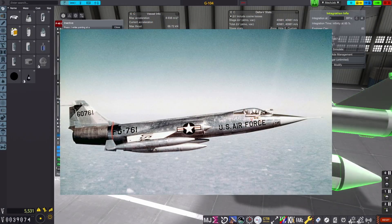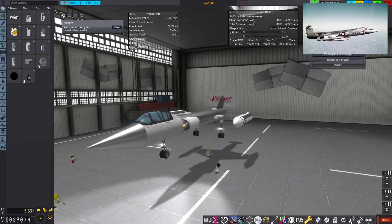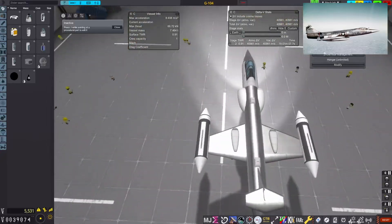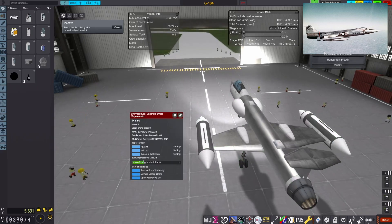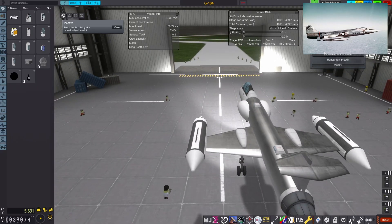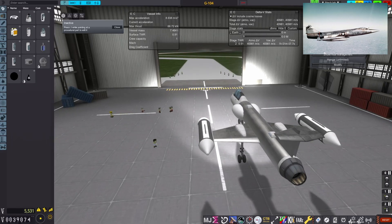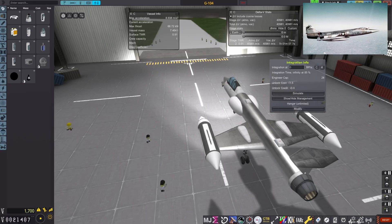So here it is, let's have a look. In the front we have a very pointy nose. After that we have the P-40 cockpit that has room for one kerbal. The fuselage is an empty tank that does not hold any fuel. The actual fuel goes to the tanks mounted at the end of the wings. We have two radial air intakes that provide enough oxygen for the J-79 engine in the back. The J-79 is the actual engine used in the F-104. Then we have the tail wing which holds the control surfaces for yaw and pitch. On the wings we have the control surfaces for roll and the flaps.